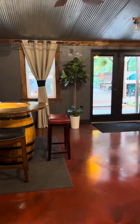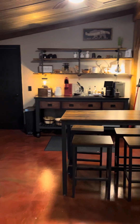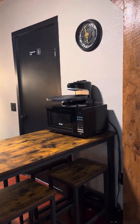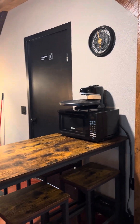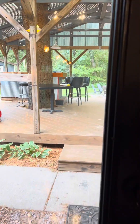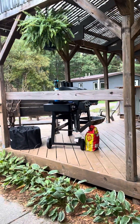Head towards the back — this is your coffee bar area. There's also a microwave and a pizza oven for you to use. Heading out the back doors, there's another area for you to spend some time.